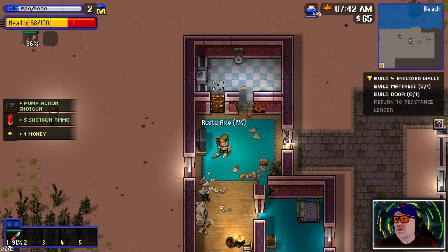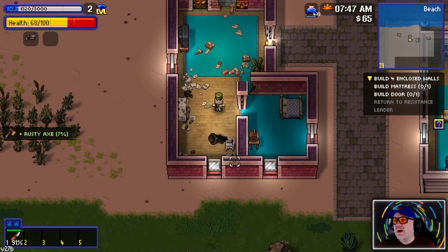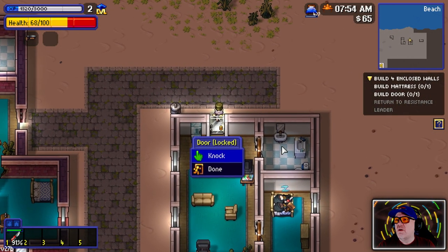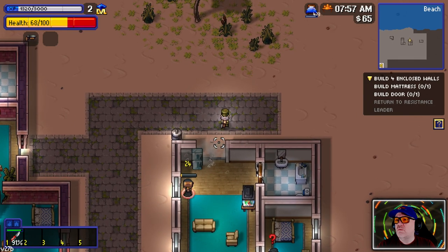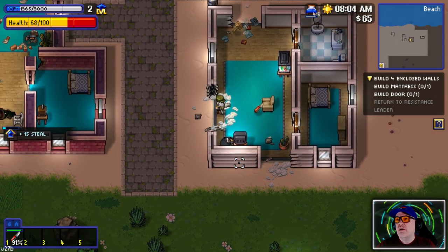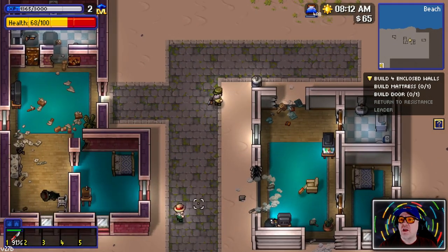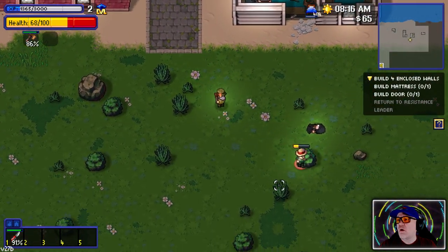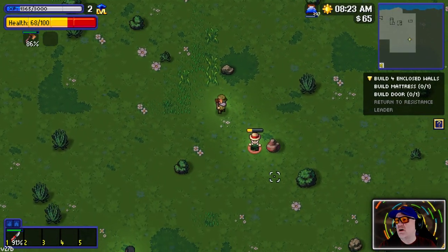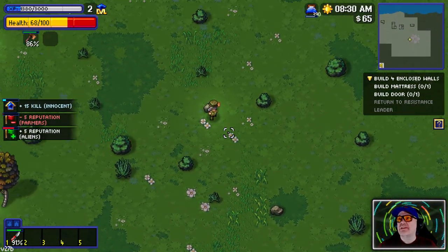Knocking on the door - good morning! A pump action shotgun. Let's go. Are you on fire? What happened to you - probably not my fault! That sorted that room as well. More people can move in. We're basically on a mission to create houses for other residents to move in. Come here, bad cultists!